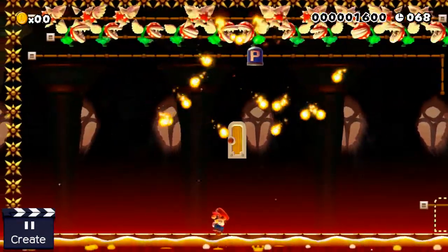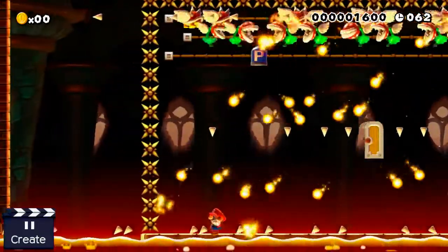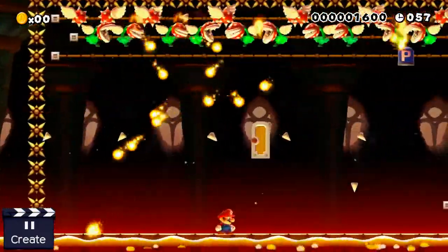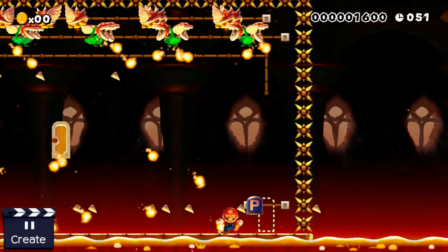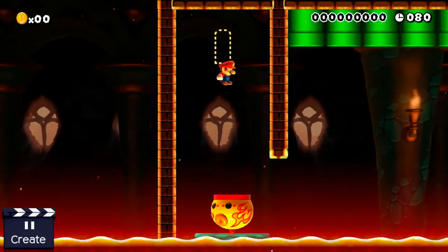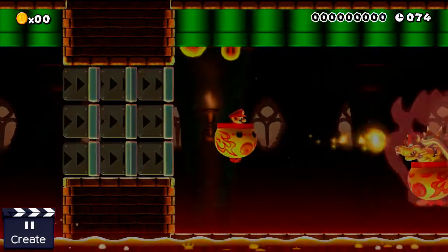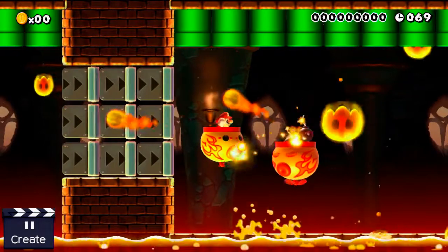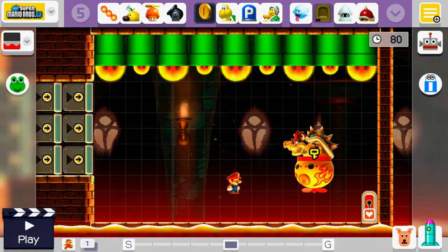All you have to do in here is wait for that P-switch to come down. Obviously you have to avoid all of this - it's not that easy. And if you manage to hit the P-switch you now have this section here, then you go through and you are facing a Bowser battle, with the fireballs coming out of the pipes as well, which makes that really tricky.